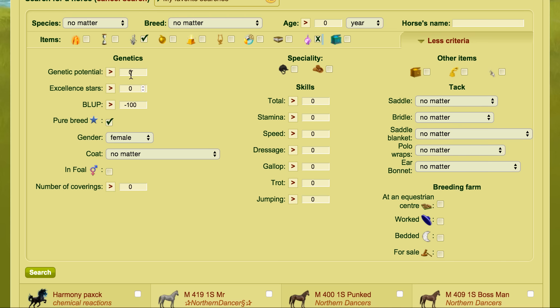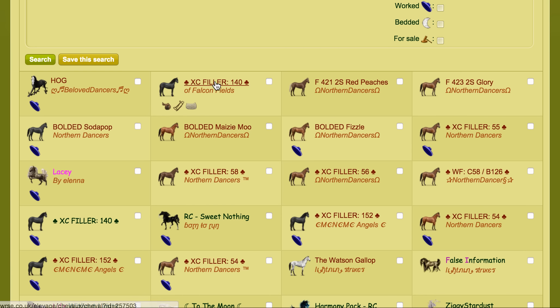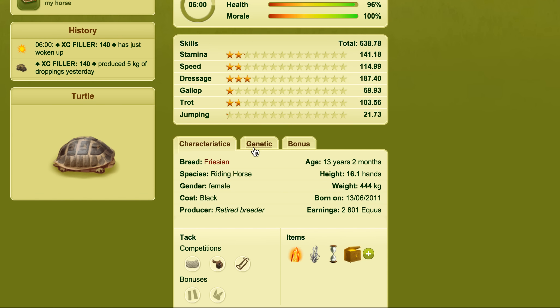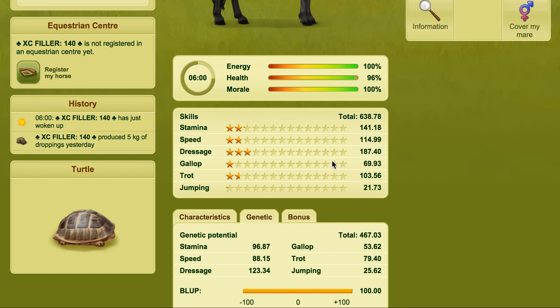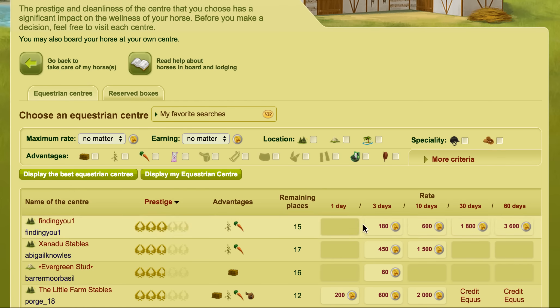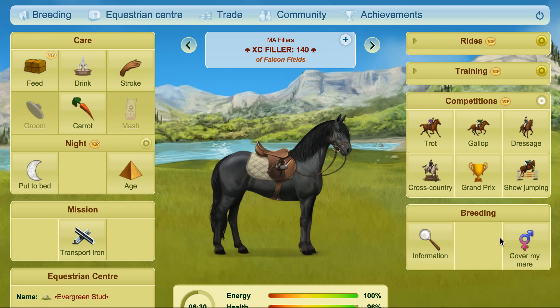We've picked a female purebred mare. We're going to use a Friesian for this. This female Friesian is 100% Friesian and I want to try and get a Dartmoor foal. So I'm just going to quickly put her in an EC and then we'll cover the mare.